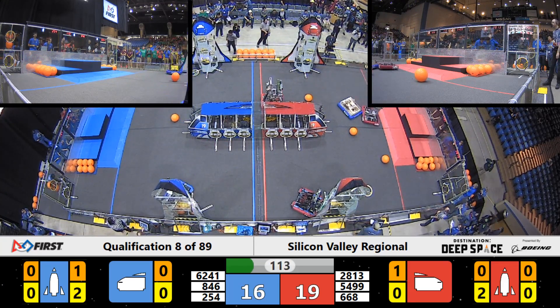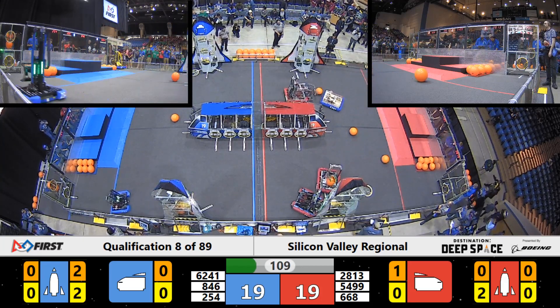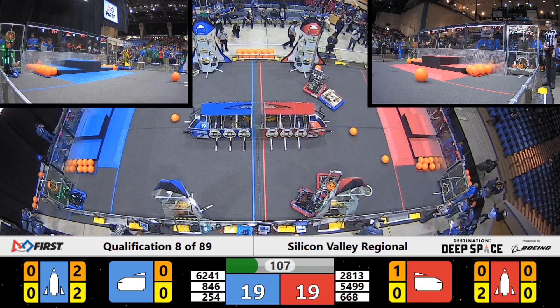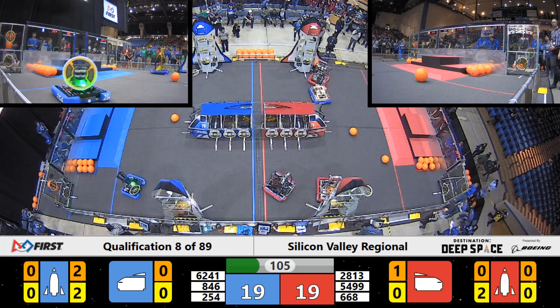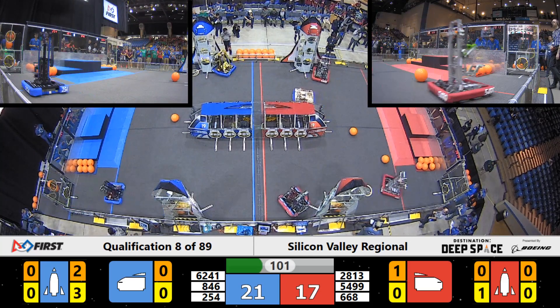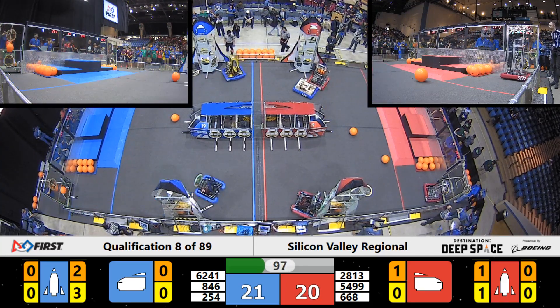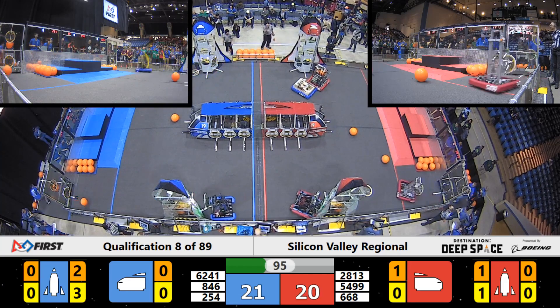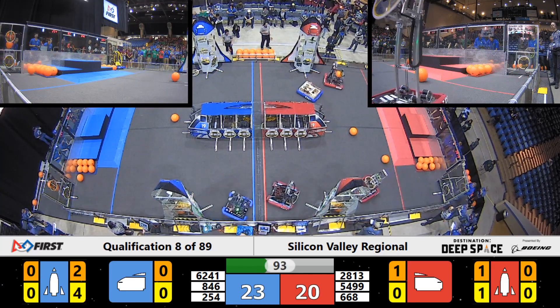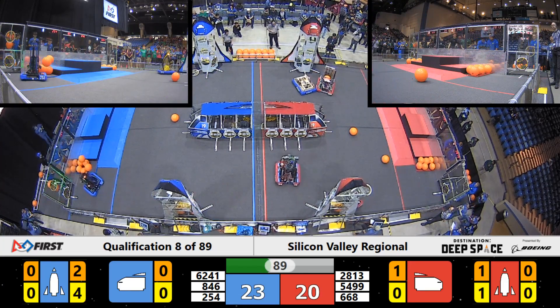Some cargo now picked up by the Bayer — got hands on red — and they're coming around to the other side of that red alliance cargo ship. We got a hatch panel being placed by the red alliance partner. 28-13 trying to get a hatch panel placed. That cargo falls to the side and already has a hatch panel being placed by the Bayer Ragatons. Over on the blue alliance, Chasie Poofs already have four hatch panels placed on that blue alliance rocket. They got two pieces of cargo in there as well.